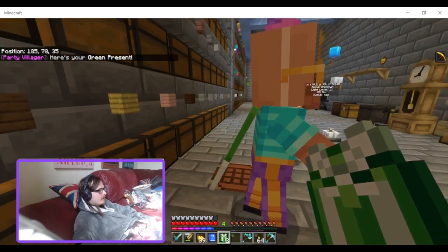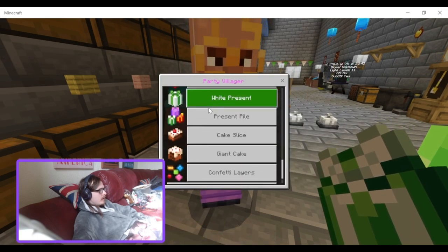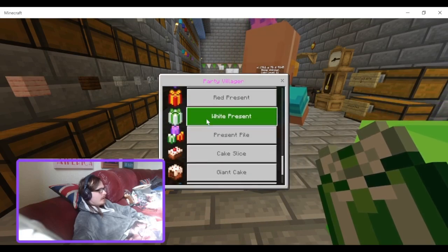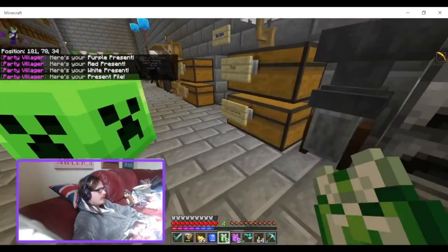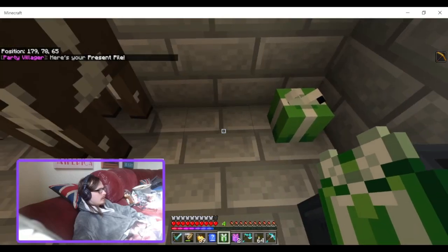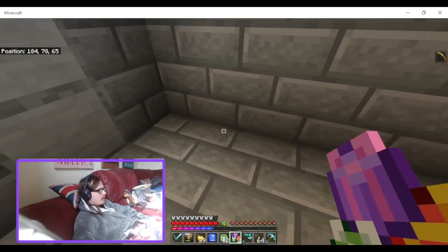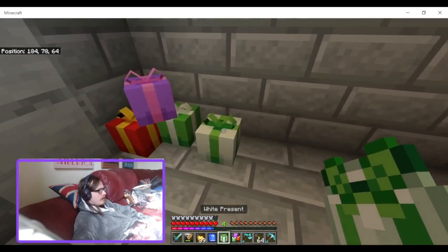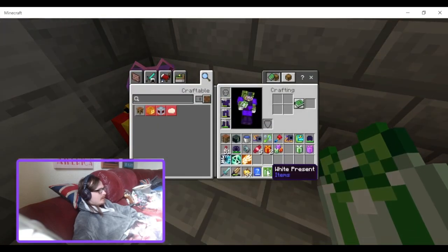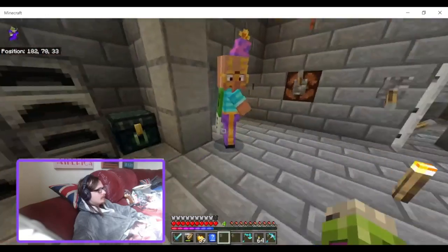Then we've got green presents, purple presents, red presents, light presents, and a present pile. You can put them down, but when you break them you just get the presents back and you can't open them — they're just for decoration. It would be nice if you could open them and get a random item out, but they've also got a cake slice.